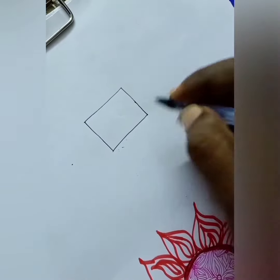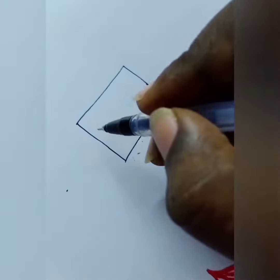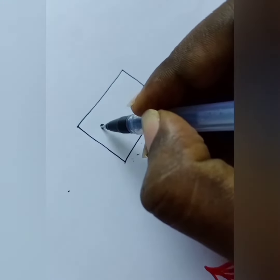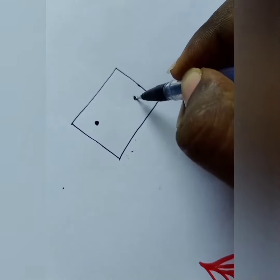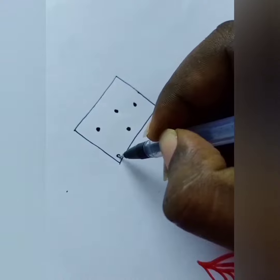I will put this one in a box for you to make this one. Then I will put my coat on and get to the place. Then I will put it in the box. If you want to make a dot, you will need a dot.